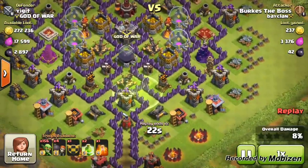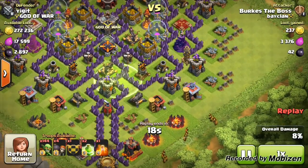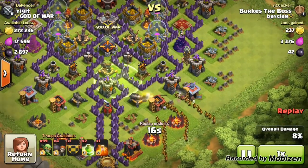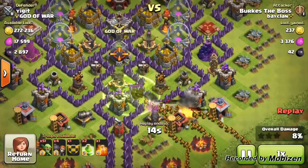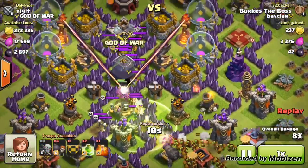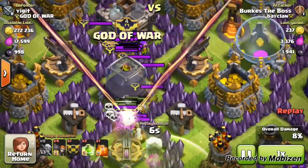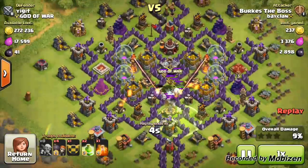There goes down the jump spell, and then he places down all his hogs and all his goblins, and they target that dark elixir straight away. He does carry a poison spell, but honestly, once that dark elixir is collected, you can save it for the next raid. This is an amazing way to farm dark elixir.